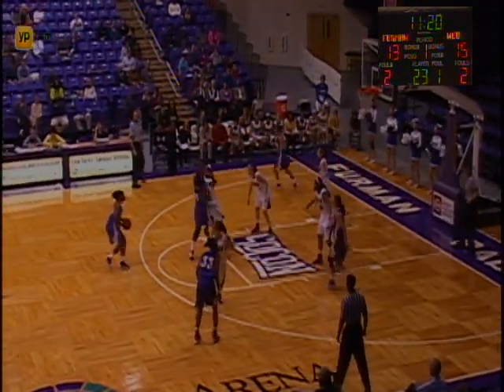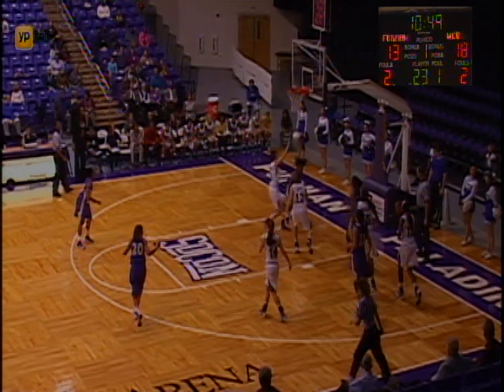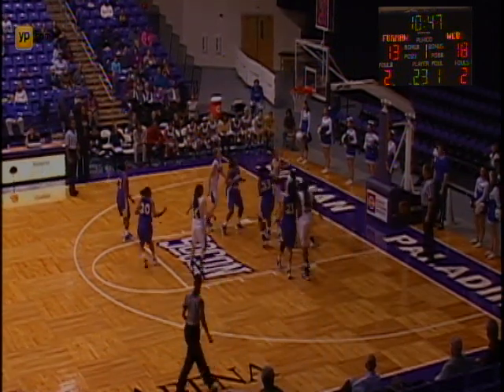Opportunities — great job of getting open, she's just got to finish those layups. Now Waccamaw on top of the key, she'll let a long three-pointer fly and knock it down. That was from about chest of Lyon, but it's run down in the corner — she'll dribble baseline, send it to Waccamaw who lays it up and in.